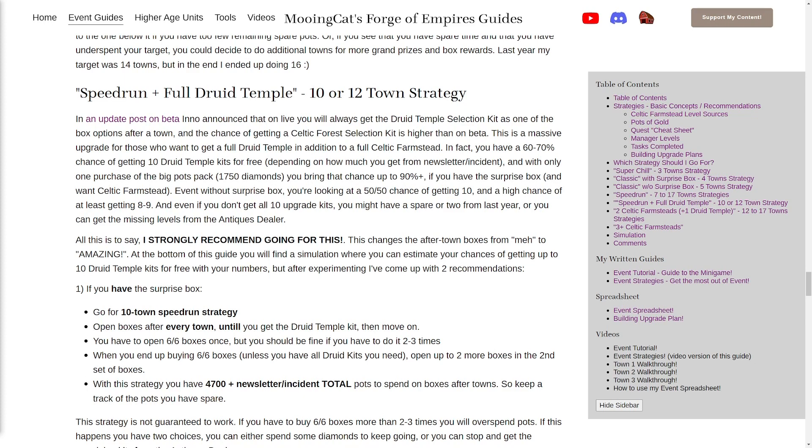Now you might have caught that I said 'up to one full druid temple' - this is not guaranteed to work. You might not get all 10 selection kits you need, but you do have a decent chance. Based on my simulations you will have around a 60 to 70% chance of getting the 10 druid temple kits for free. Even if you don't get all 10, you will most likely be able to get at least 8 or 9, and you do have the antiques dealer - the item has already been added there - so you will have the possibility to get it there, or perhaps you have some spare kits from last year.